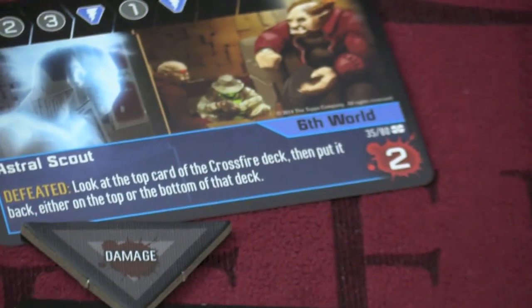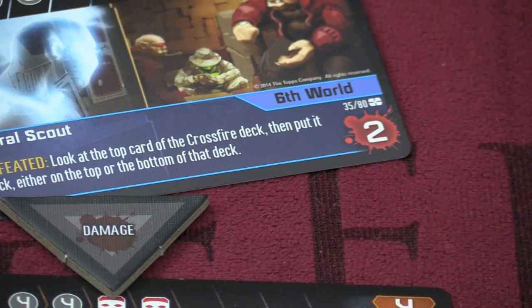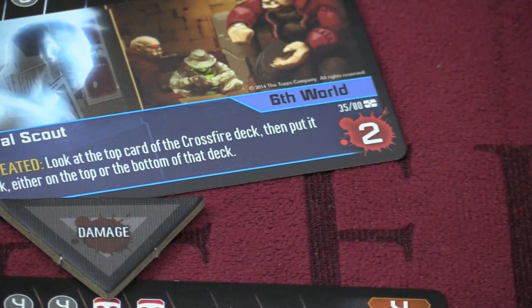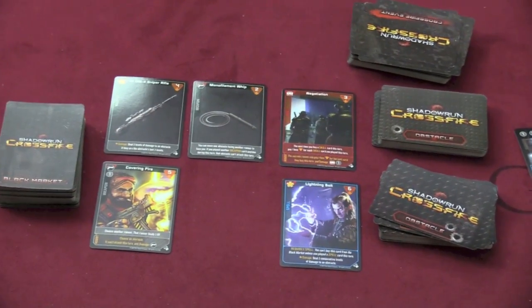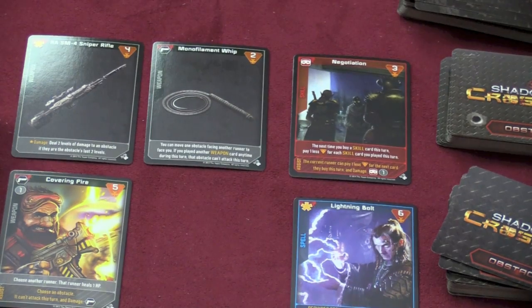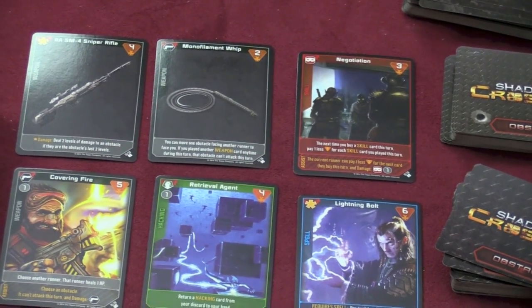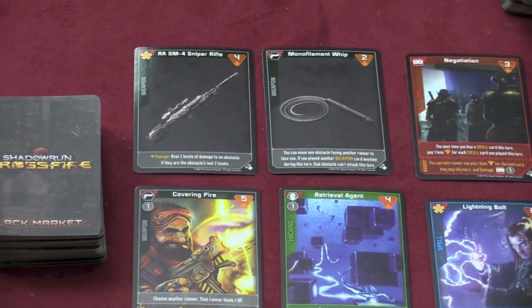If you don't defeat an obstacle in front of you at the end of your turn, the obstacle will do damage to you. If the obstacle knocks you all the way down to zero health, you are not dead — you are just staggered — and then one more hit will kill you, which will lose the game for the good guys. After you've done that, you will draw two cards. If you have three or less in your hand, you don't have to discard every card.